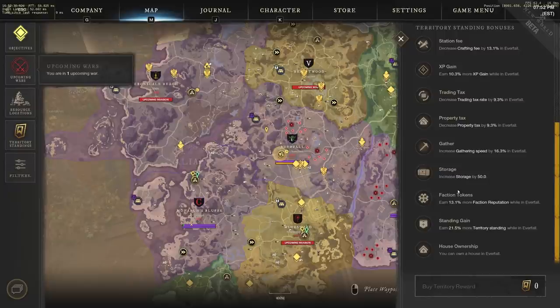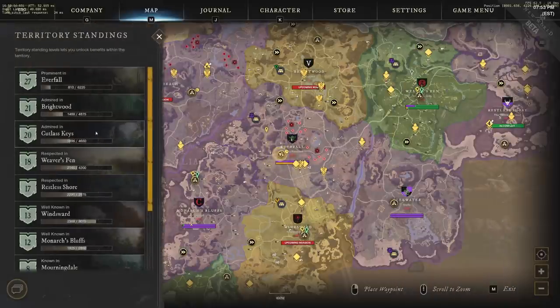Territory standing gain is the best way to get your house quickly. I went for 'earn 21.5% more territory standing while in Everfall' early on because I wanted to get a house pretty early. When full release comes I'll probably avoid increased XP and territory standing bonuses since they max out, but during beta where I wanted to rush that content, it was exactly the right choice.